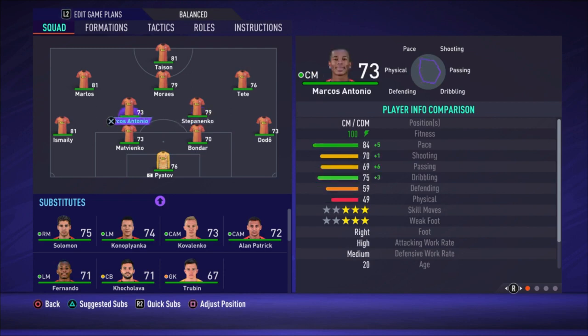Then we have three attacking midfielders: TT is on the right side, Morales is the central one, and Marlos is on the left. I'm using Marlos on the left side because he is left-footed, while Morales is right-footed. Marlos also has five-star skill moves, which is really good to have on the side of the field. That's why I prefer him on the left side rather than in the center.